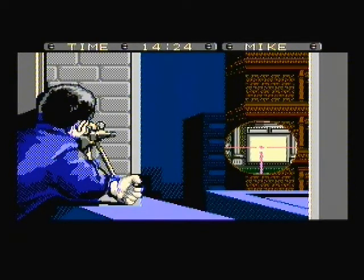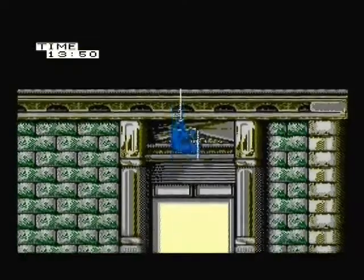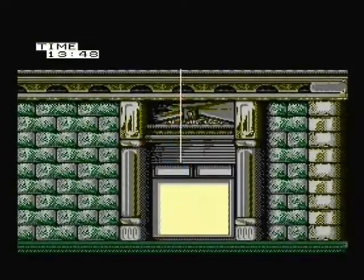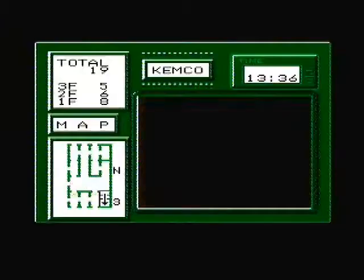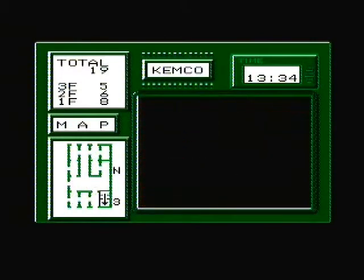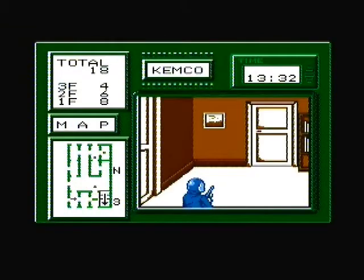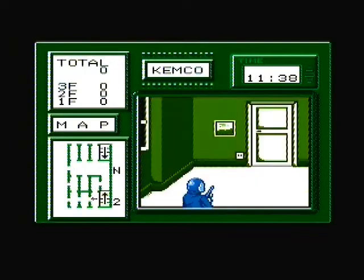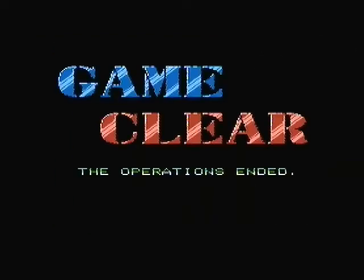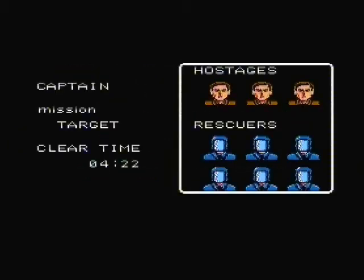Once you feel like you've had enough, you press the select button and move on to the last part of the game. You choose one of three soldiers and then you need to break into the building, where you kill all the terrorists in a more familiar Shadowgate/Deja Vu style perspective. Once you kill all the terrorists and save the hostages, you're done. Yeah, you heard me — that's it.